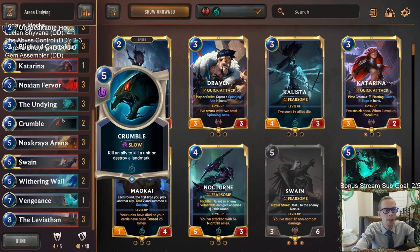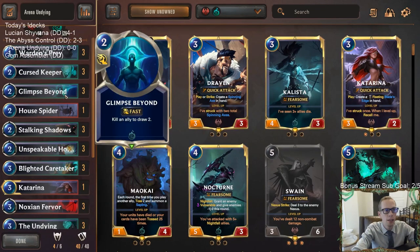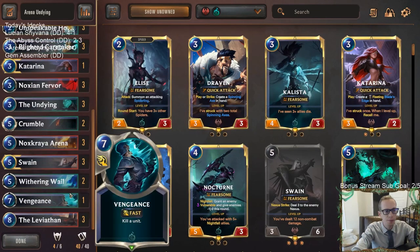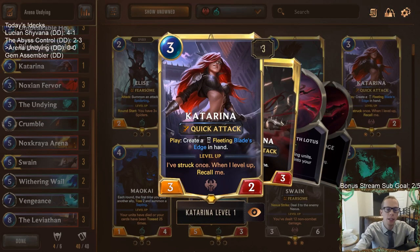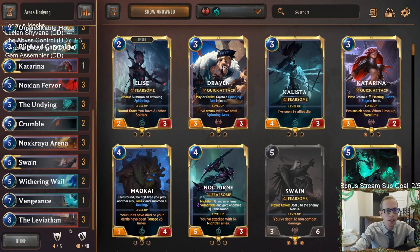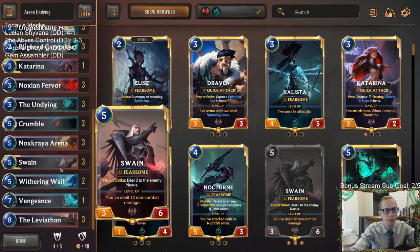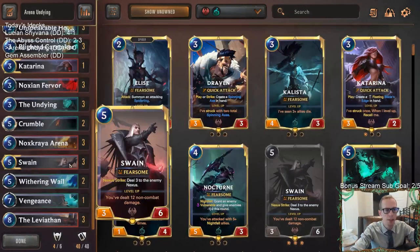The only things that are stronger are Swain and Leviathan, and Swain/Leviathan is also just an amazing combo to have in a Noxus deck. So this is kind of our Plan B — Arena Undying is Plan A, Swain/Leviathan is Plan B. It's not too hard to get bigger than Swain though; Swain only starts at three power, so if the Undying dies a couple of times it'll get up above that.